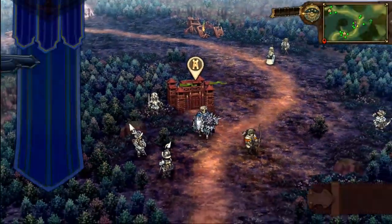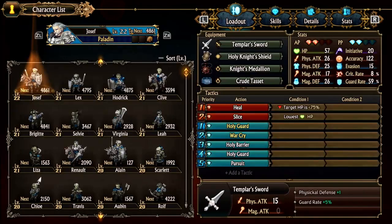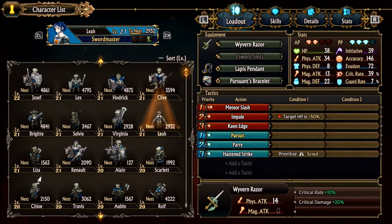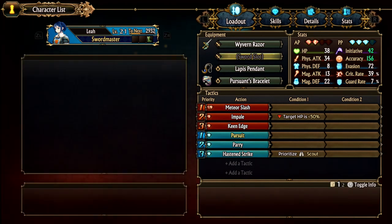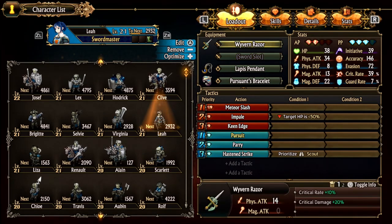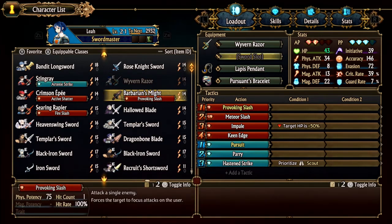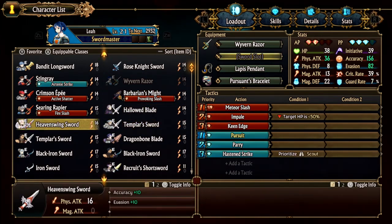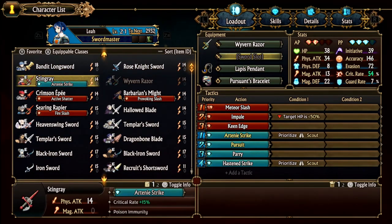So now unit formation. Character list — we got Leia the Swordmaster. She can dual-wield now. Do I want to give her the Rose Knight Sword — accuracy and initiative plus? What sword does she have? 14. I kinda want a better sword for her, actually. HP plus 5, Provoking Slash — probably not the best for you, you're not great on dodges.